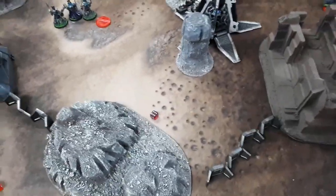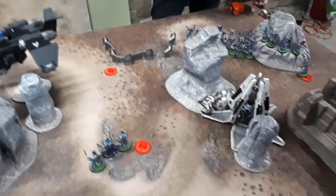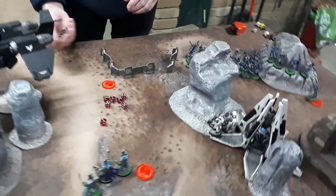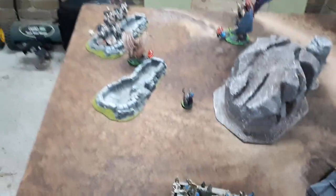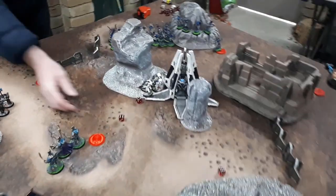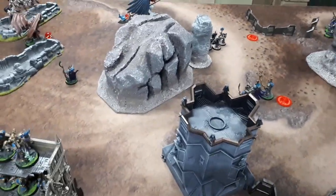Storm Raven explodes — Magnus is the only one in range and takes one mortal wound. The Death Company and Chaplain inside take losses — two die on the vehicle explosion roll. Now to fire four Rubric Marines at the Inceptors: hitting on threes, toughness five — two hits at AP minus two.